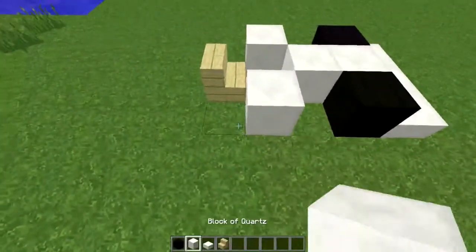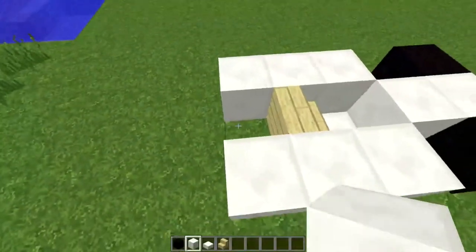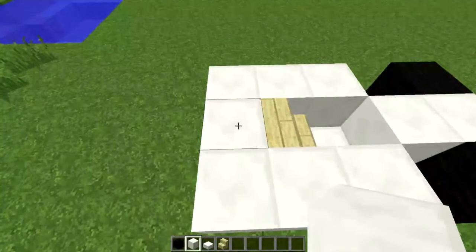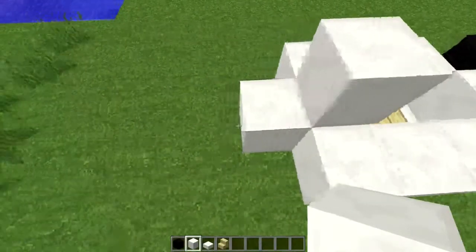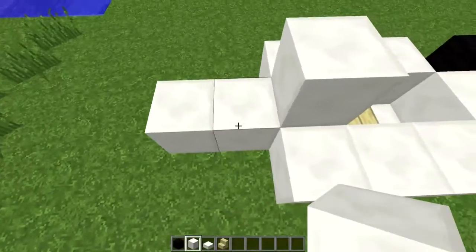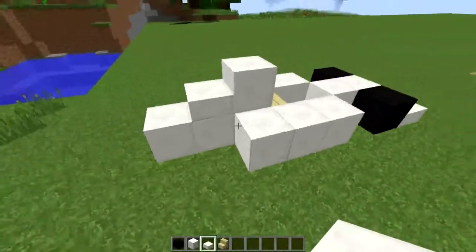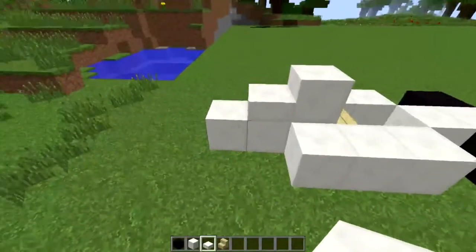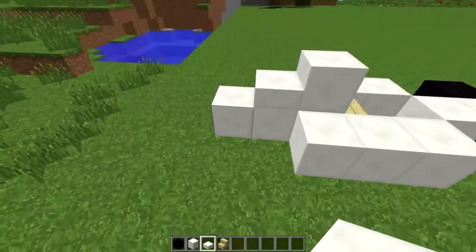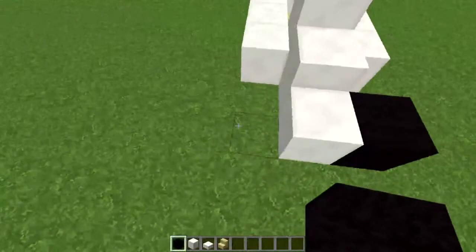You want to make these three along to obviously cover the seat, just come all the way back - one behind it, one on top, and then one behind it like so, and then one on top. This one here in particular needs to be like a stair set. As you can tell there are three along in this particular section - two high, one high with stairs, or the slab sorry, and then one next to it like so. This one next to it is literally just going to be a black wall like so.